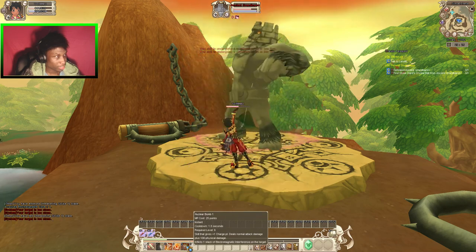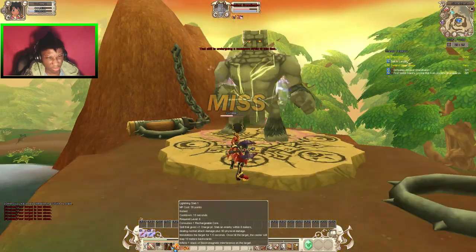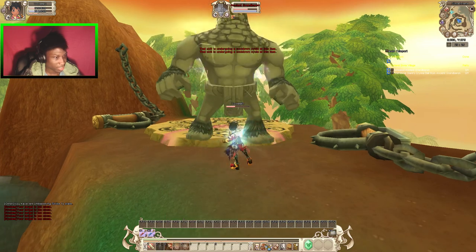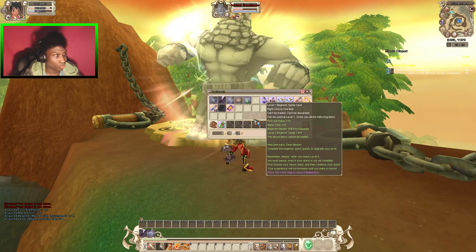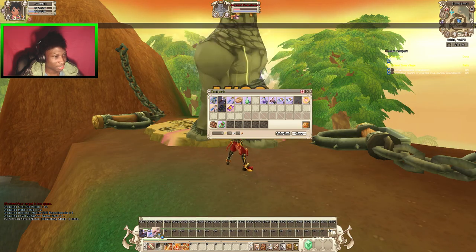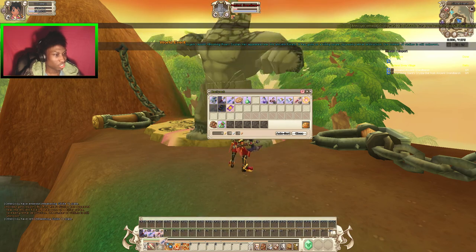That's kinda weird because some of his skills do damage and some of them don't. Target's too close — that's what it was. Yeah, they still have the same old system where if your target's too close, you can't use anything. They didn't bring out these potions because they're exclusive ones that you can get from this card. The card is pretty much like a level box.